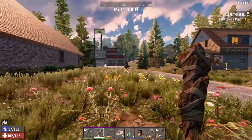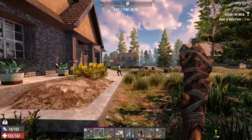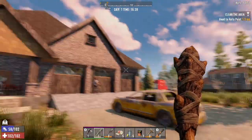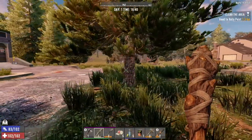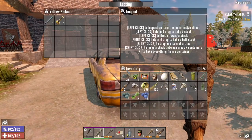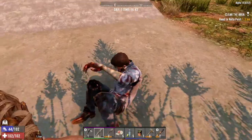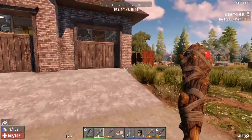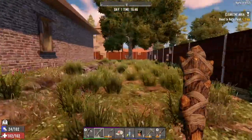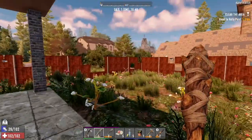This looks like a fairly long house actually. Should I go in here? Well, I don't think I've ever seen this one before. There could be some interesting things in here — I have no idea. Let's see what's in here anyway. Cool, this has got like a little patio and everything.